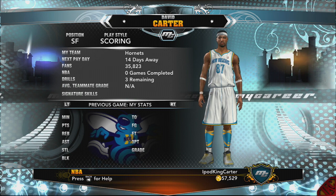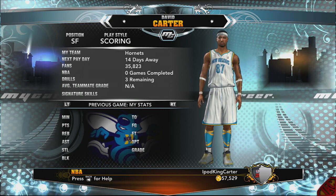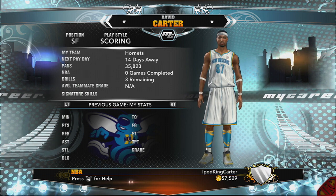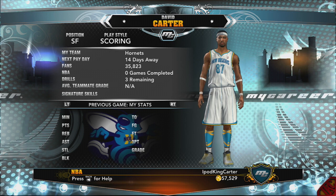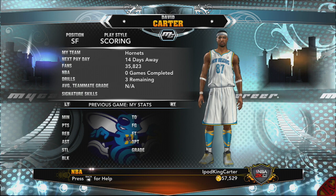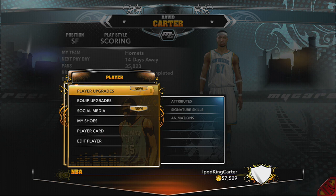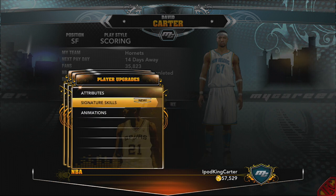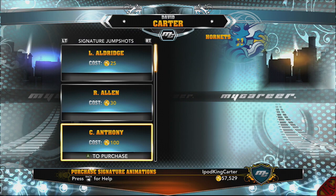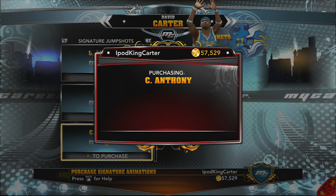Welcome everybody to Episode 5 of My Career with the Stat Sheet Stuffer. It's time to spend this 57,000 VC on things that are definitely needed — a jump shot, a free throw routine, dunk packages, layup packages. This guy is a rookie and hasn't even played his first game yet. I know you guys had a lot of questions in the comment section from episodes 1 to 4 of this NBA 2K13 My Career, and I'm here to answer some of those questions.